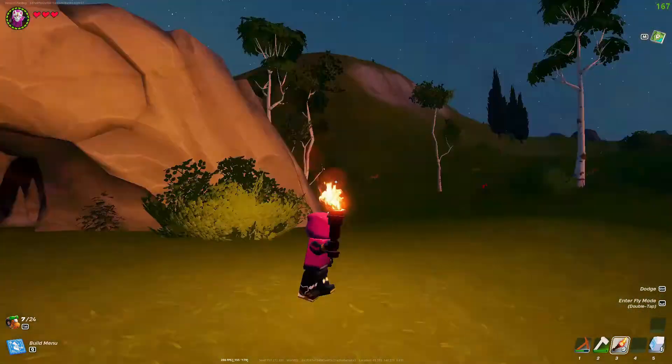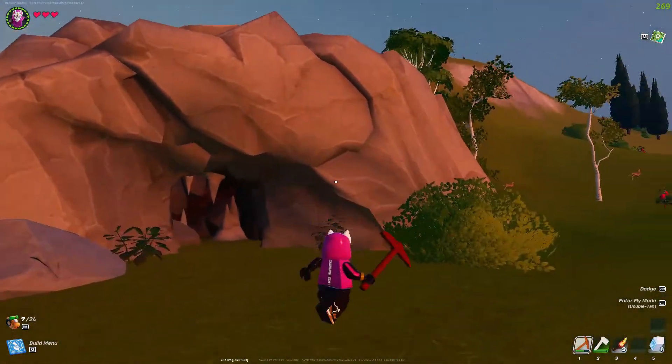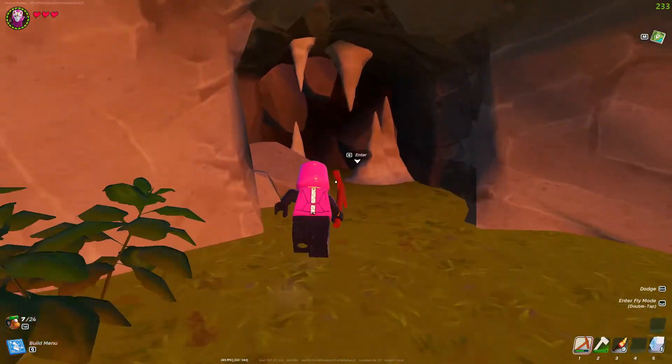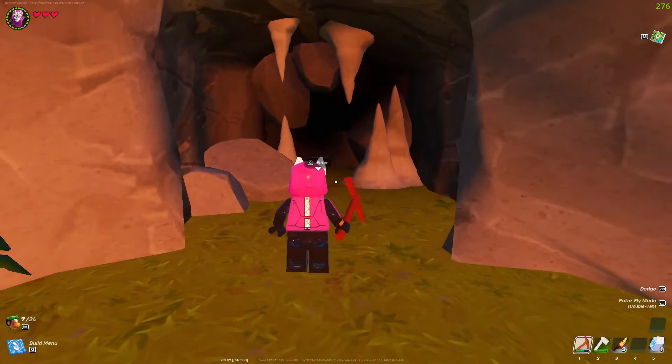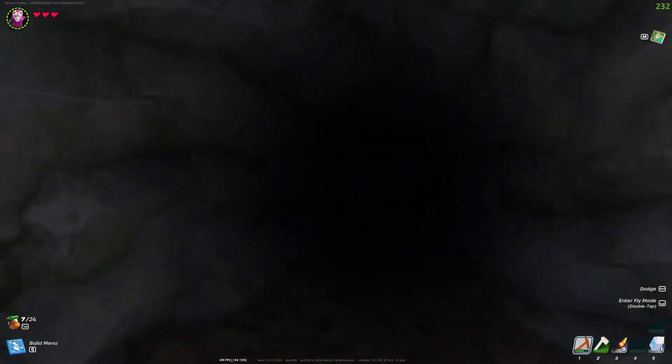To find the knot root item, you simply have to find a cave first. A cave looks like this — it's made out of stone and has an entrance just like this. Once you find it, you need to come over to the entrance and enter the cave.